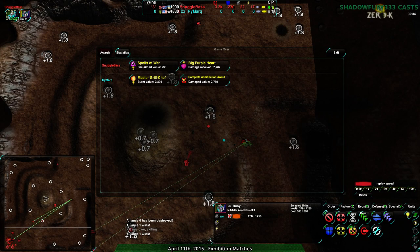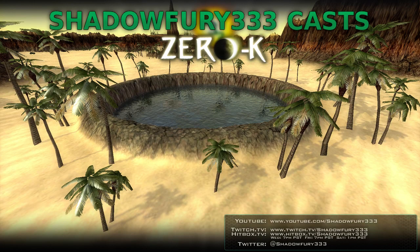A bit anticlimactic, but it's also been about an hour so that's going to be it. Sorry about the slightly anticlimactic ending, but we got to see a first-to-three between Snuggle Base and Rymark. Interesting set of games, particularly the hide-and-seek game. The Sands of War game was a good demonstration of how hover and amphib now interact. On Deadlands, I'm not sure there are conclusions other than puppies are very useful - I'm surprised Rymark didn't use them. Anyway, thank you all for watching and have a good night.